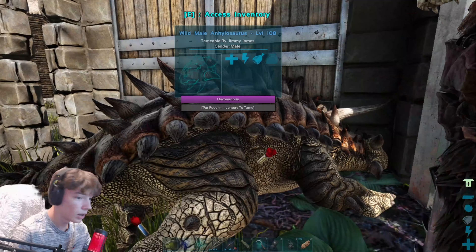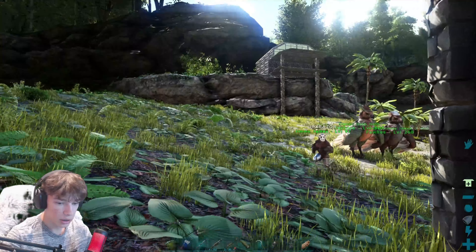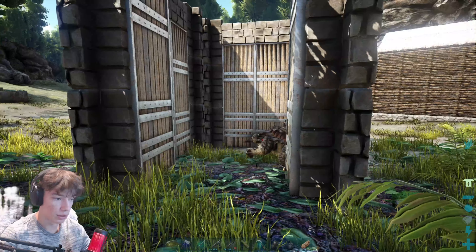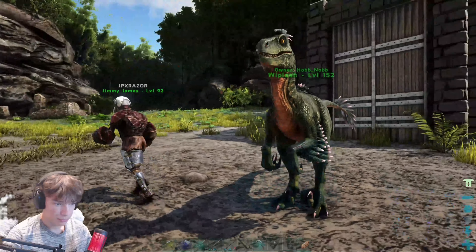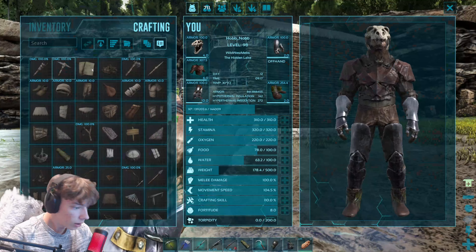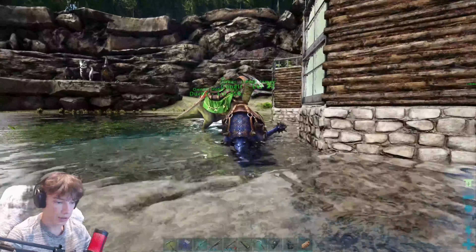He's knocked out already. We're going to let him starve a little bit and come back when he is taming. He might tame quite quickly because I turned the taming effectiveness up a little bit - we sat there for hours yesterday just taming some of these other guys. But I want to see how effective it is. We need to go get a saddle for this guy. What do we need for it? I literally need fiber, wood, and hide - 110 hide to be exact.